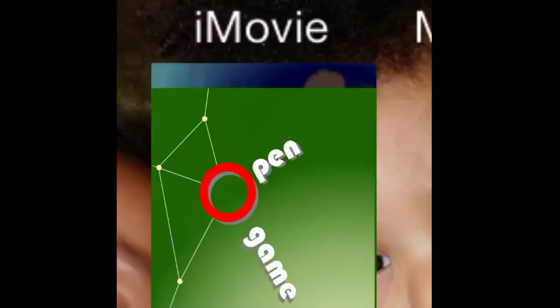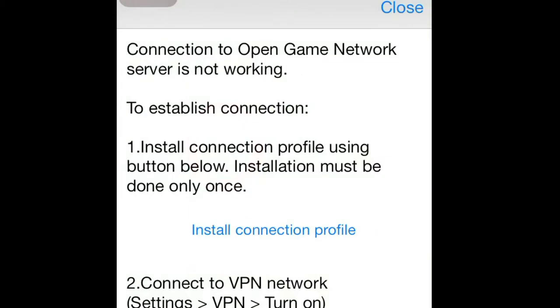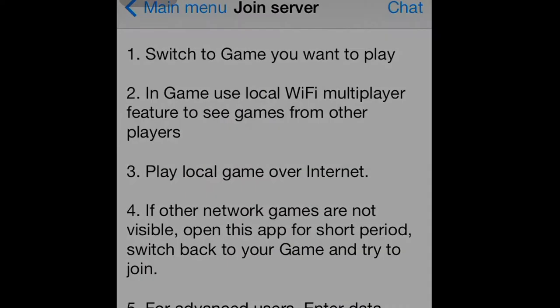I'm going to click it right here. This is what you got to do — these are the instructions. First, you got to store the connection profile, which we already have. Then you got to go to settings to turn on your VPN, which I already have done, so we can close that.